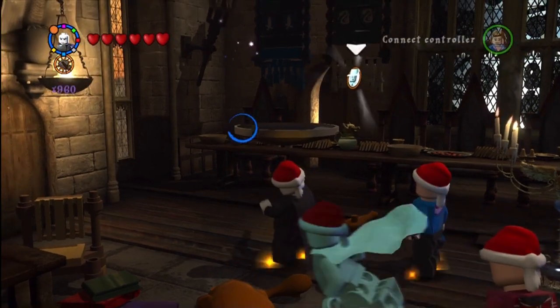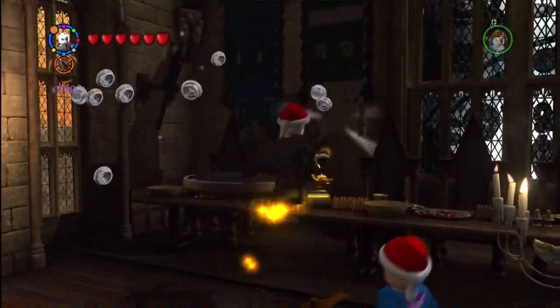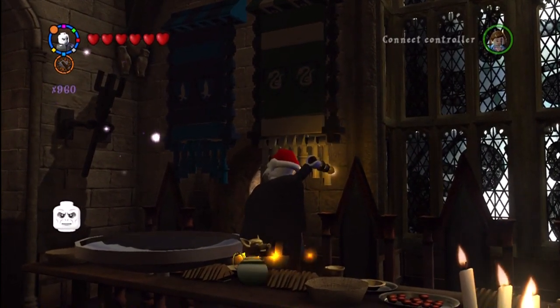Okay, this is in the Great Hall. It's not that one — it's the banner right next to it. You just hit it with a spell and you get the Bloody Baron token. That's the Slytherin banner.